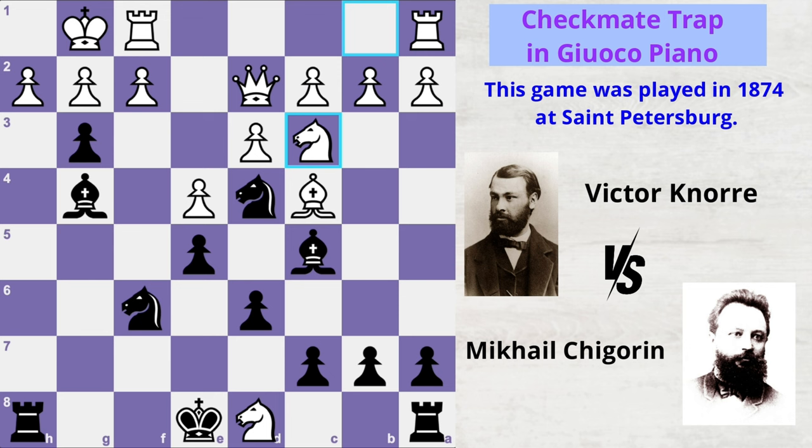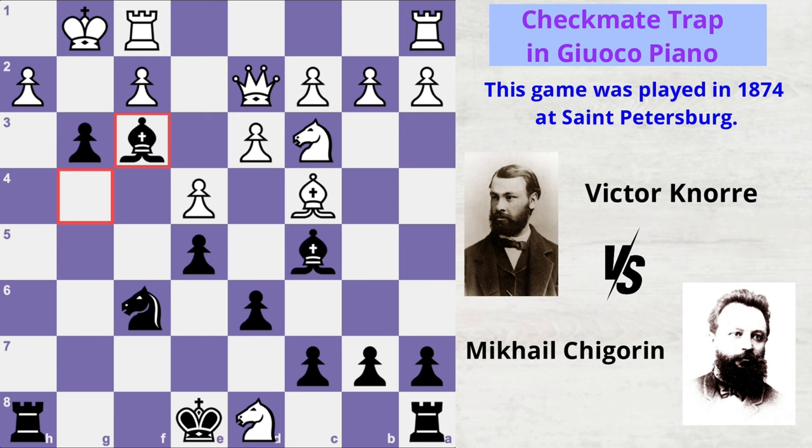Mikhail starts his deadly checkmate attack with knight f3 check, sacrificing a knight — it's a fork attack. White captures back with the pawn to save his queen, and Mikhail captures the pawn with his bishop. At this moment, Victor resigned from the game.